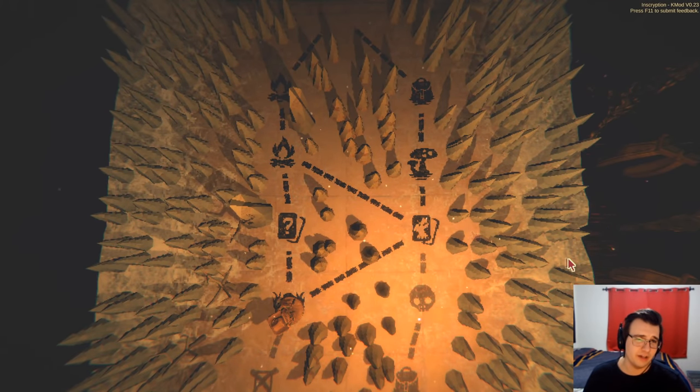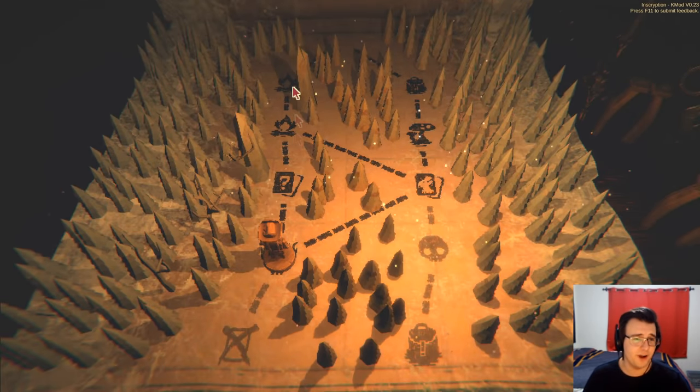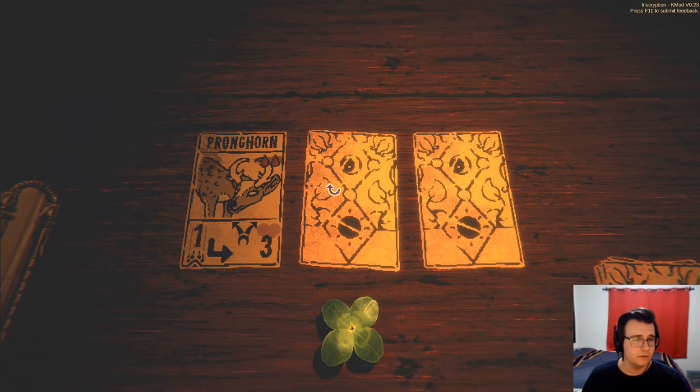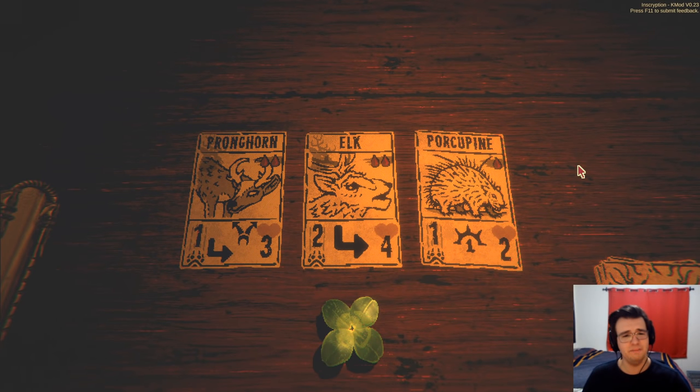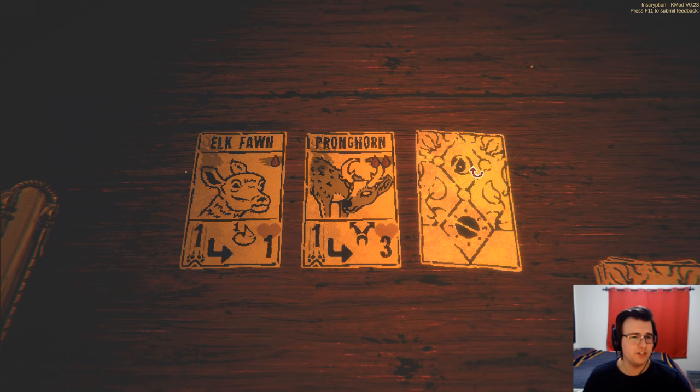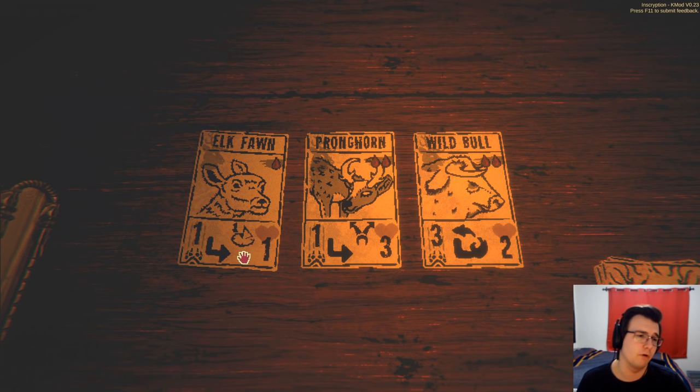I don't know what sort of thing I want in my deck, so I think campfires are for sure a go. Because of that I want to go here to hopefully get a black goat. Pronghorn, elk, and porcupine. Porcupine might be alright too. Or I could get greedy. Let's do it! Elk fawn's good — elk fawn is well worth it. I think porcupine's better for my deck specifically but this is fine. Two campfires is awesome.